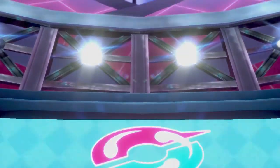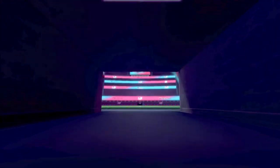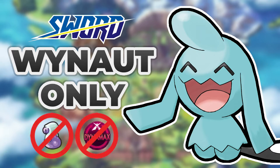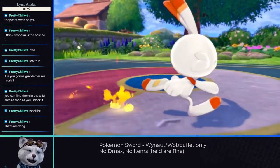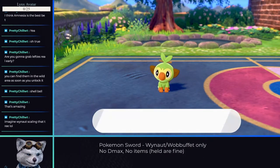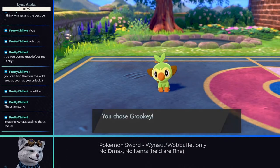Hello everyone and welcome to another out of the box challenge. After dusting off my Pokemon Sword cartridges, I decided I wanted to do a playthrough that was difficult, as my first one was quite easy. Can you beat Pokemon Sword with only a Wynaut? Well the answer is probably yes, so I decided to go further and do it without battle items or dynamaxing. I used PKNX to change one of the starters to Wynaut — the game will still think we picked Grookey, so our rival and the champion's Pokemon are decided by which slot is overwritten.